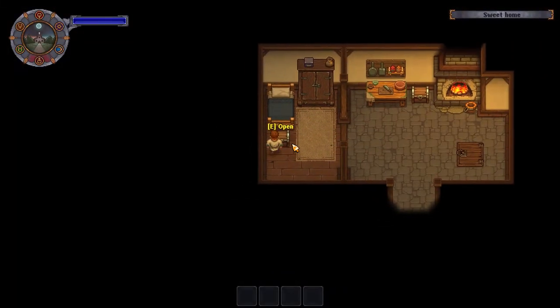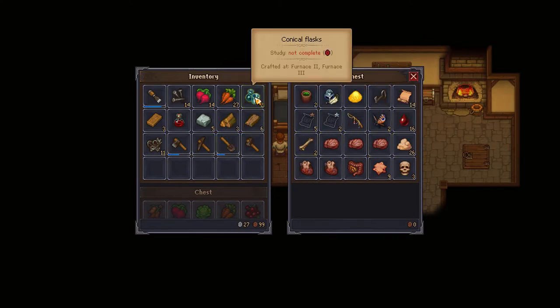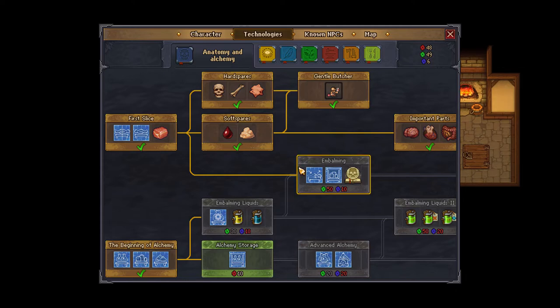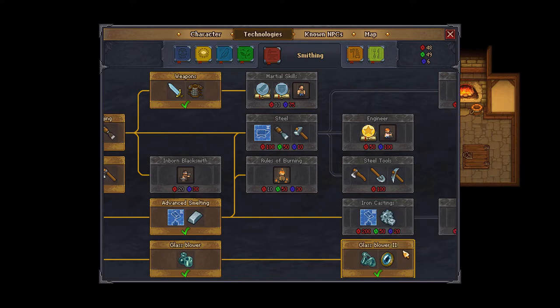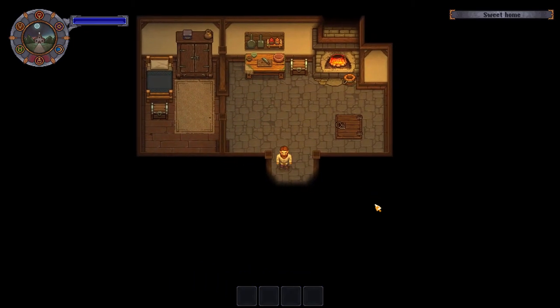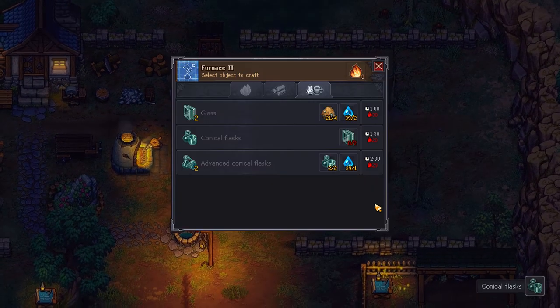It's a little later in the game that you can start making the black dye, but first thing is you need to learn how to make conical flasks. You learn how to make the conical flasks under your technologies and under smithing. Down here at the bottom, you want to be able to get the conical flasks — the advanced ones; the normal ones won't do anything for you right now. So get the advanced ones there. Once you have the research for the conical flasks, you're going to also have to make the furnace too.